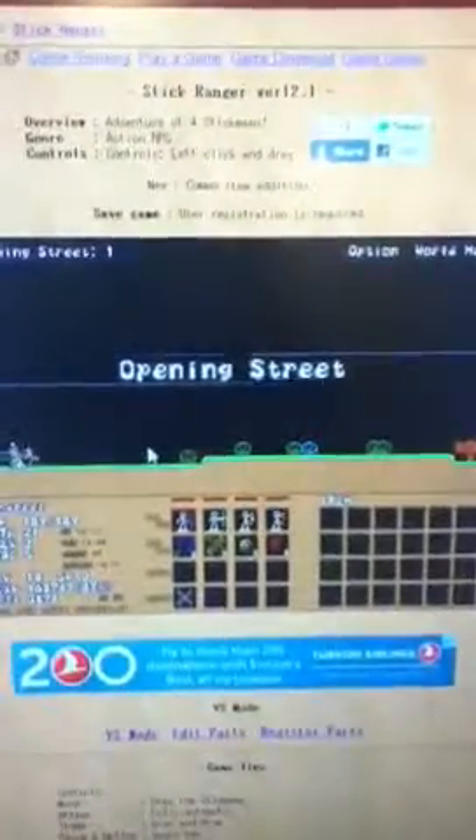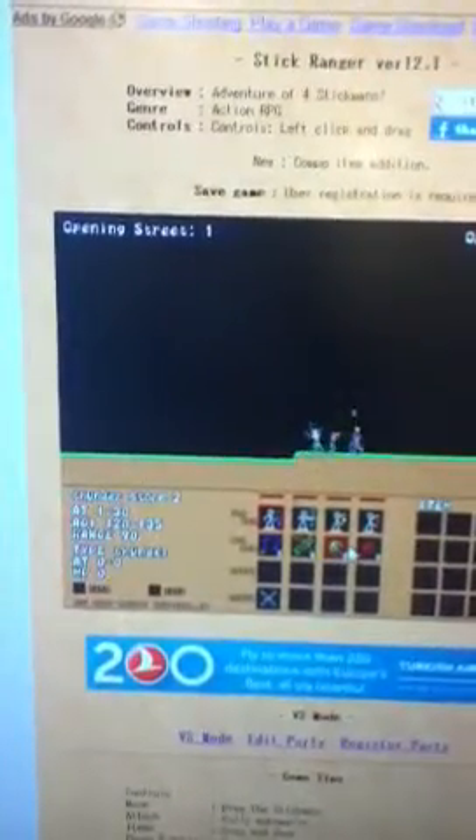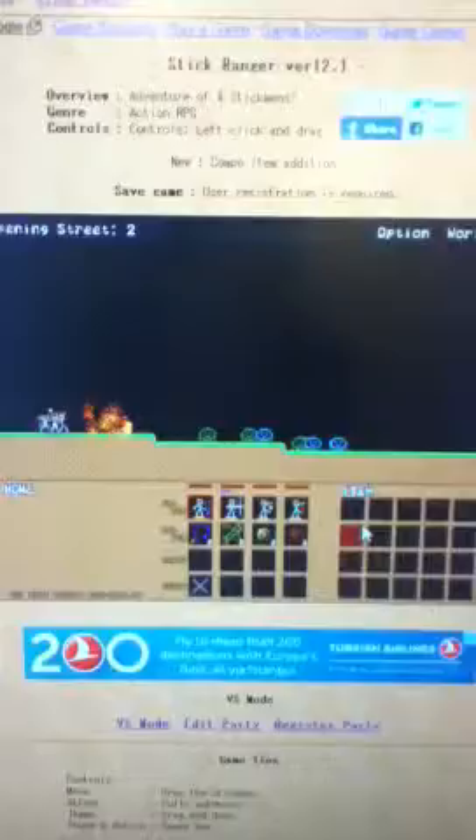The first course you go to is Opening Street. I know this is a really unfair battle right now. I have a Poison Whip, a Poison Arrow, a Level 2 Lightning Orb, and a Volcano Orb, which is pretty unfair if you ask me.